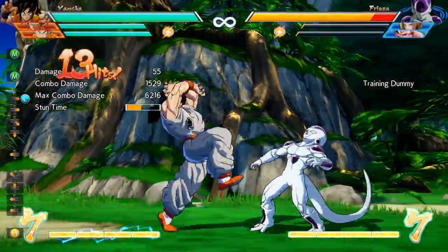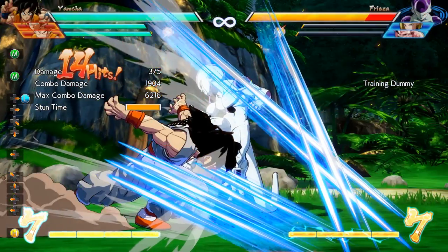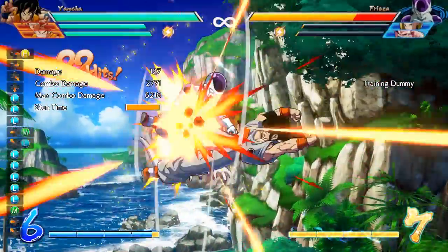After the second part connects, you can follow up with a light or a medium. A medium will knock the opponent away, and the light will just knock the opponent back a little. If you choose to go with the heavy though, Yamcha will go right through the opponent, which you can then combo off of by dashing back towards your opponent.